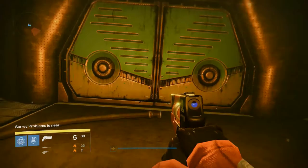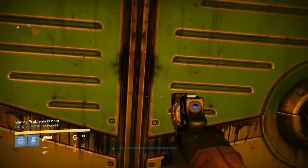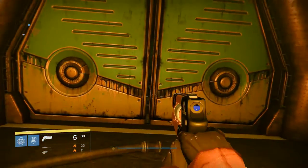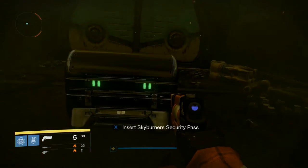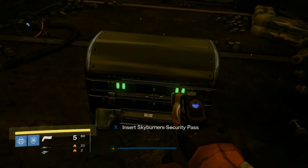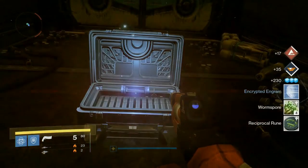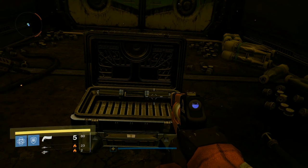You'll notice there's this nice door at the back here, and with this we can actually insert the Skyburner's Key Security Pass, and the door should open. Inside here we've got a chest that you can put the key into. You get some reputation, some glimmer, reciprocal runes, some worm spore, and some engrams.